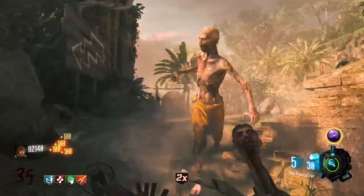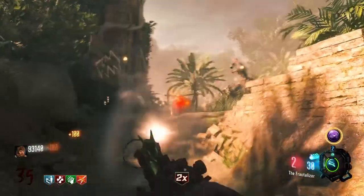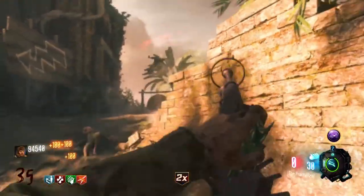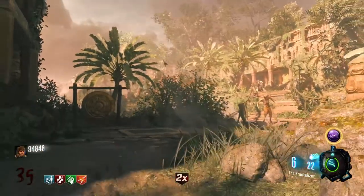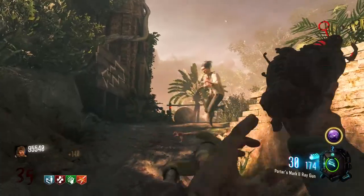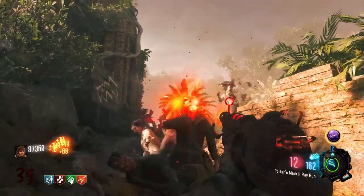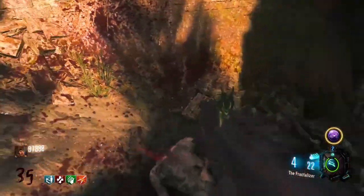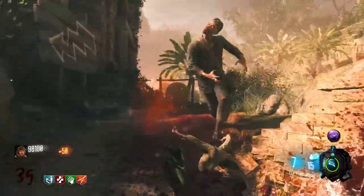I recommend, to begin with, using the Ray Gun Mark 2 more than the Baby Maker. Use the Ray Gun Mark 2 into the 30s, because once you get past sort of mid-30s it starts to become less effective — it's not efficient enough at killing the zombies funneling down into the kind of cave that you're in. So keep using the Ray Gun Mark 2 as often as possible before you reach that point. Once it becomes ineffective around mid-30s, just use the Baby Maker and only use the Ray Gun Mark 2 during insta-kills.